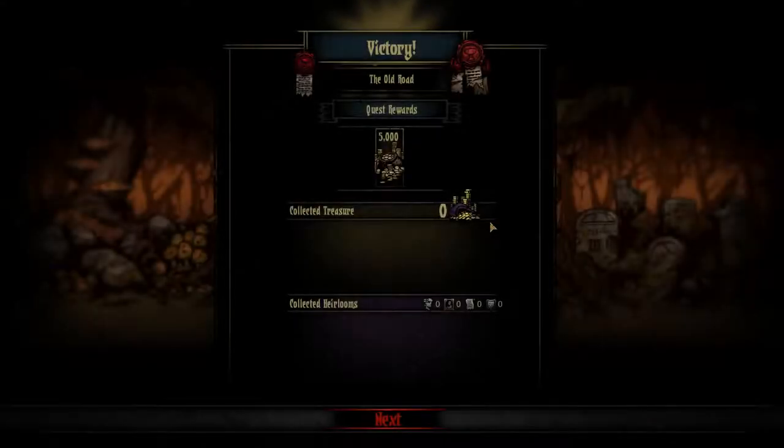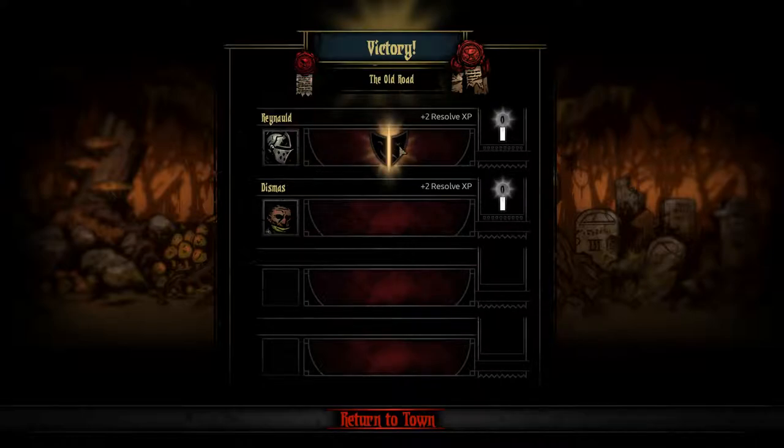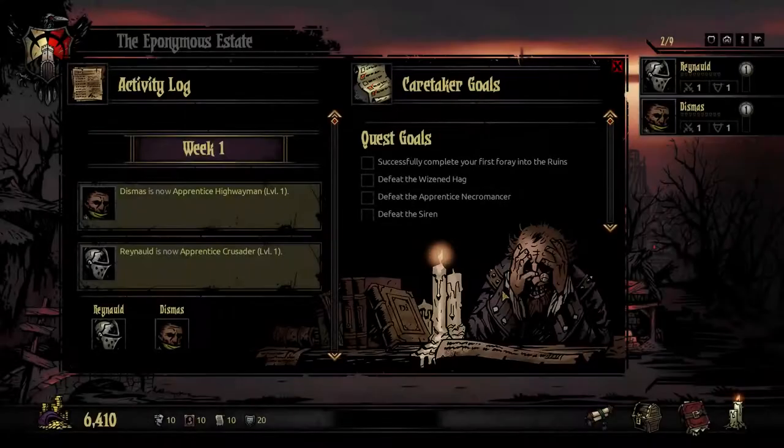That's basically how the game goes. We walk from room to room collecting money and gaining these quirks. We've got 15% damage versus beast, and minus 15% stress damage versus beast. So when we're fighting beasts, they're less likely to stress out that particular character — who we will rename. We'll be collecting characters and renaming them.